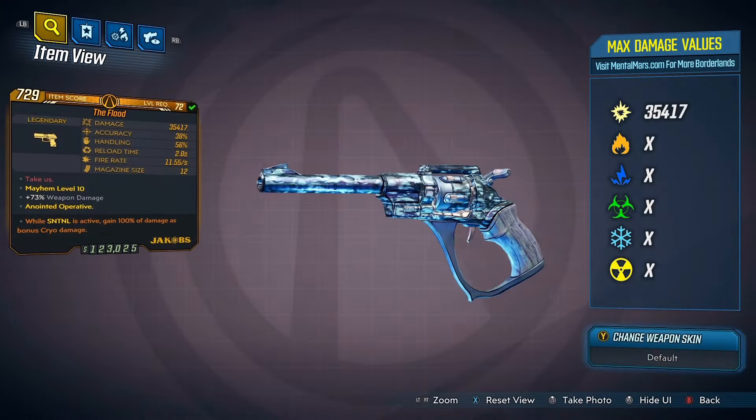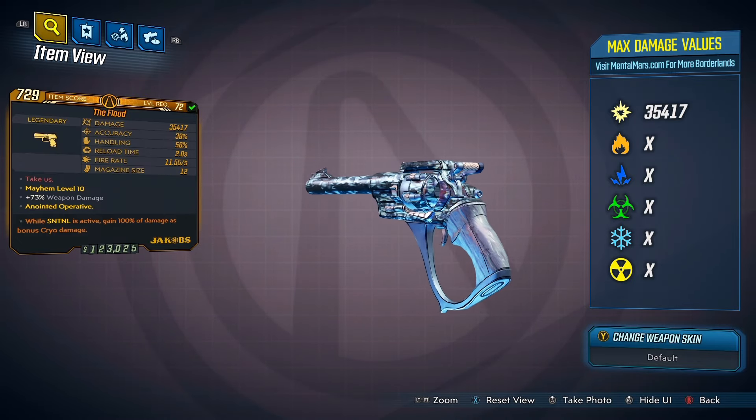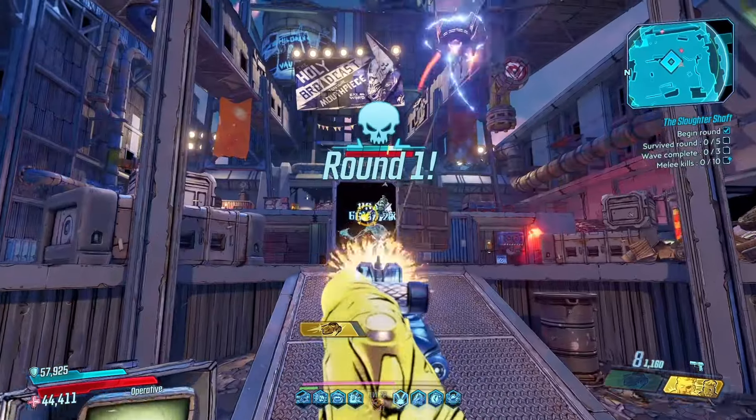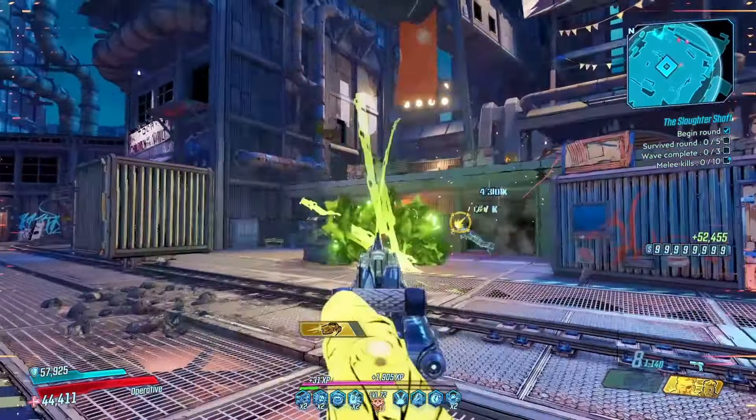The Flood. This Jacob's pistol is a fully automatic weapon. It has a very high fire rate, however it has reduced damage and accuracy. Like any Jacob's weapon, the bullets will ricochet to a nearby enemy when scoring a critical hit. Since the Flood does have a kickback, it might be difficult to control for medium range combat. Therefore, it's best to use this weapon at close range as it eats through your ammo — you will be constantly reloading this weapon.